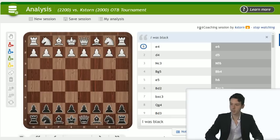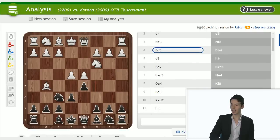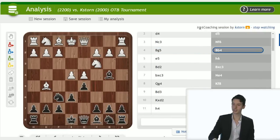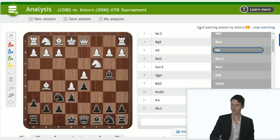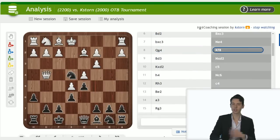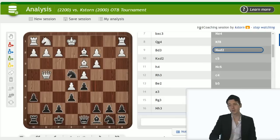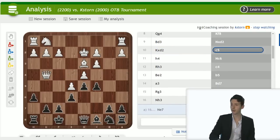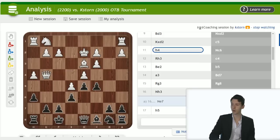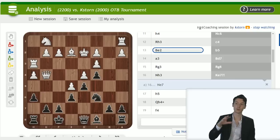KStorm was playing with the black pieces. Let's see what he did — the French Defense, and what do we have here? The McCutcheon variation, very interesting. Takes, takes, knight e4, queen g4, king f8. I really like this approach; it's a very strategic approach. This whole variation — bishop d3, knight takes d2 — this is all theory as far as I know: h4, knight c6, rook h3.